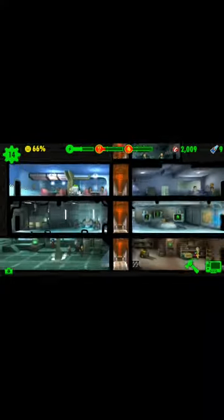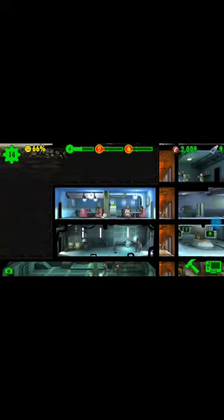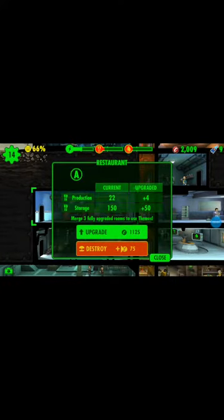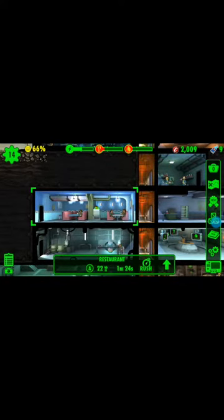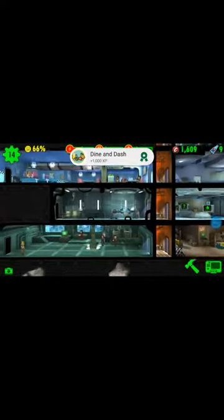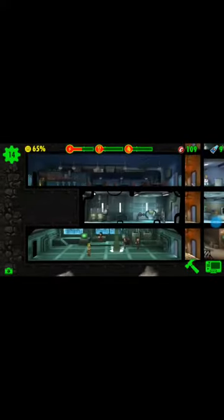I'm gonna upgrade. How much is this when I upgrade it? It says merge three, four rooms. So I'm going to buy — build — something. I'm thinking of finding the diner. Achievement unlocked! So now when I do this — merge three fully upgraded rooms — look, it's now been upgraded.